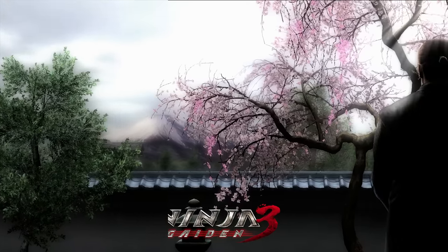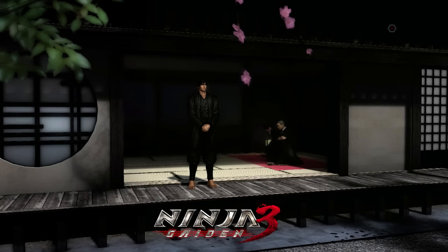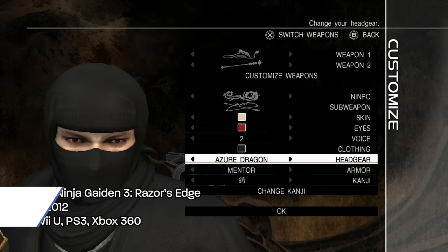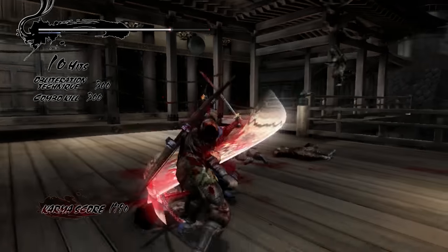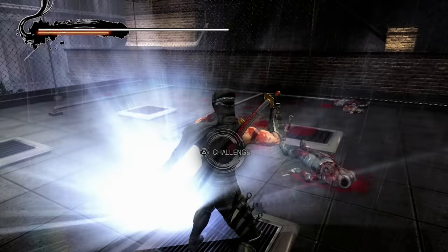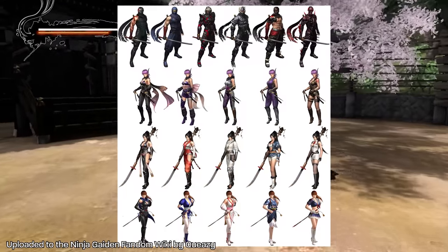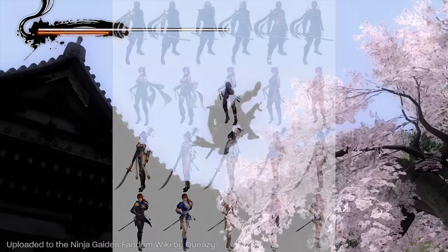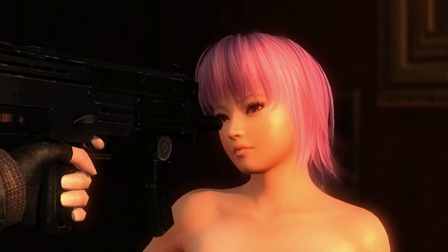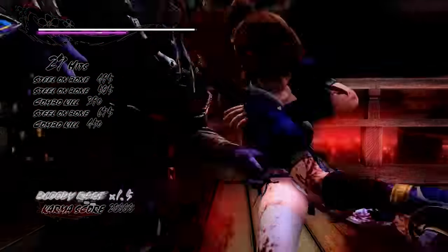Ninja Gaiden 3 Razor's Edge is an updated port that responds to many of the original game's criticisms, made for the Wii U and released later for 360 and PS3. On top of including all previous DLC, Razor's Edge features multiple new weapons including Dual Katanas, Lunar, and Kusari Gama, reintroduces collectibles along with Tests of Valor, adds costumes for Ryu with one DLC costume per character, Chapter Challenge mode, additional Ninja Trials, a chapter starring Ayane, and Momiji and DOA's Kasumi are playable in Ninja Trials and Chapter Challenge.